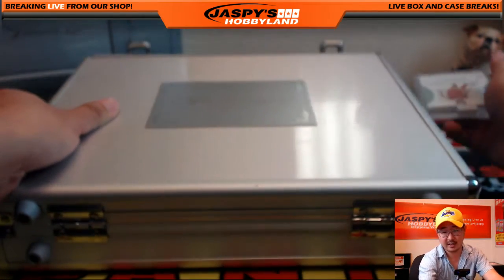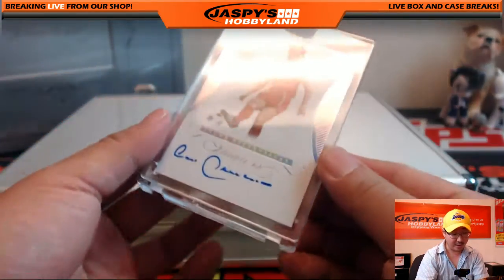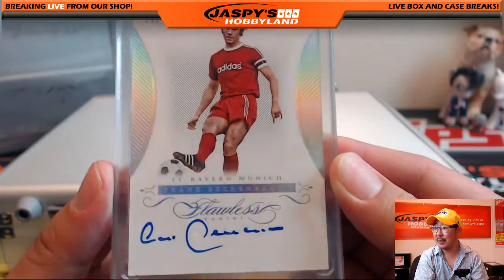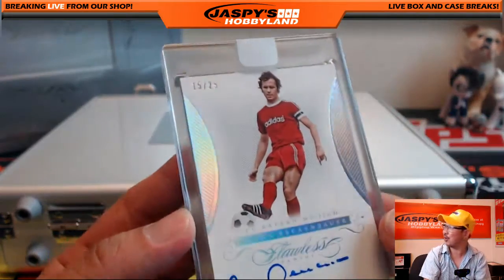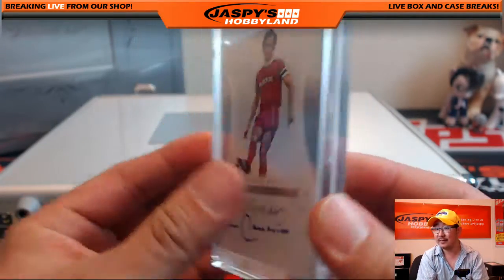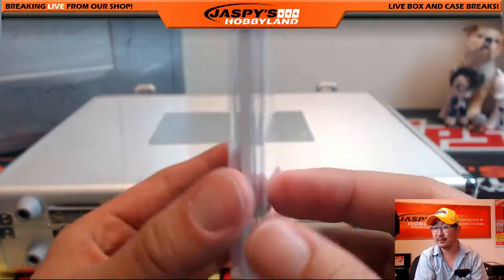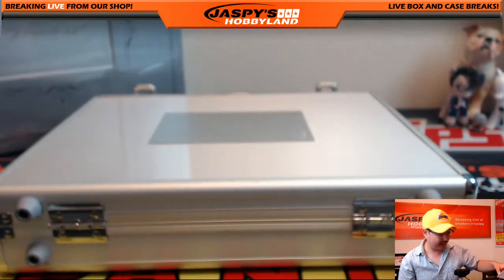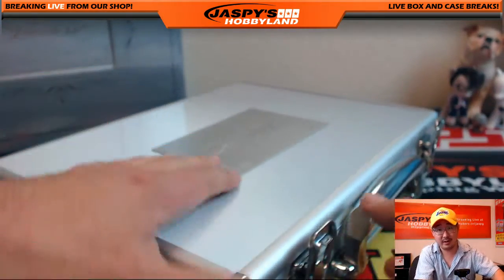On the right side is an autograph that looks old school — Franz Beckenbauer, Bayern Munich, the German legend — look at that old school shirt. 15 out of 25. Germany going out to Andrew Chen. That was Briefcase 1, ladies and gentlemen.